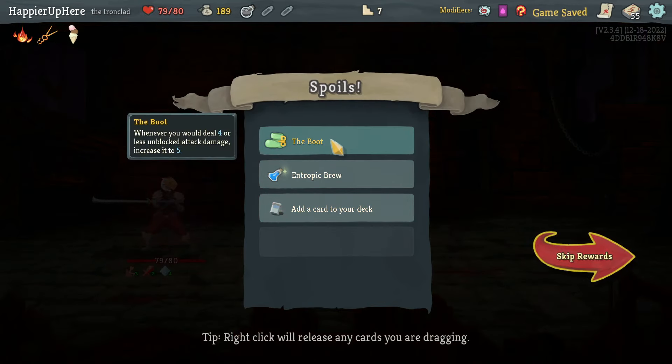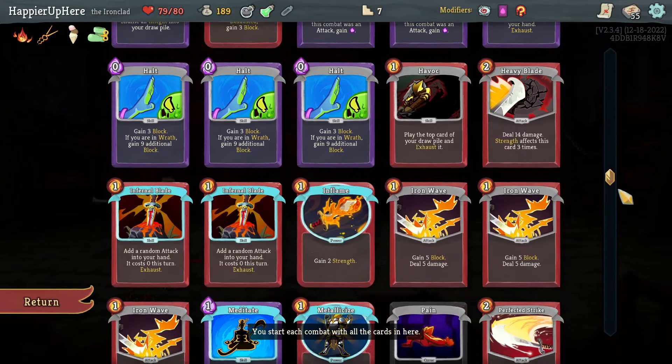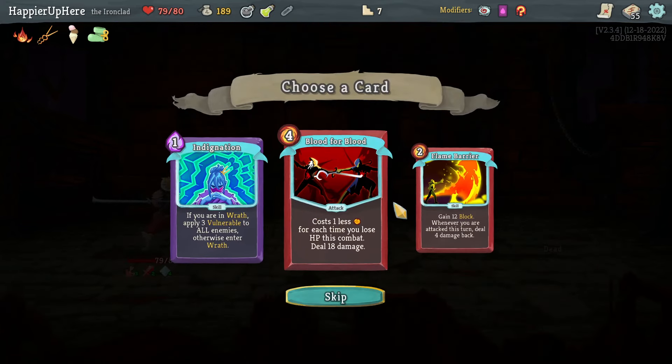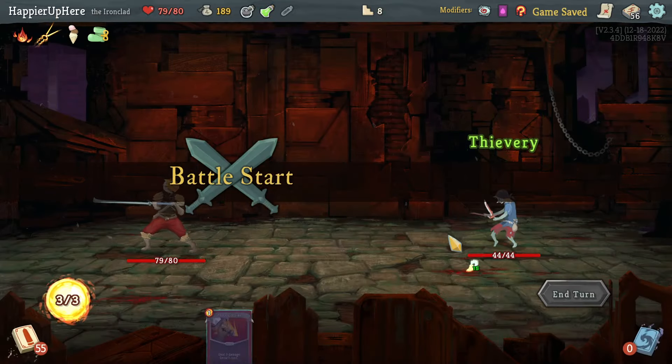Got the Boot — whenever we deal 4 or less unblocked attack damage, increase it to 5. Also an Entropic Brew. I don't have any other cards I'd want — I'd like a Flame Barrier but also wouldn't mind another way to enter Wrath. Let's take the Flame Barrier — the defense is more important, especially for the upcoming boss.